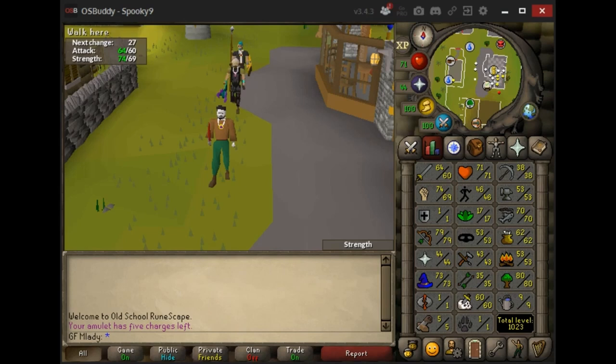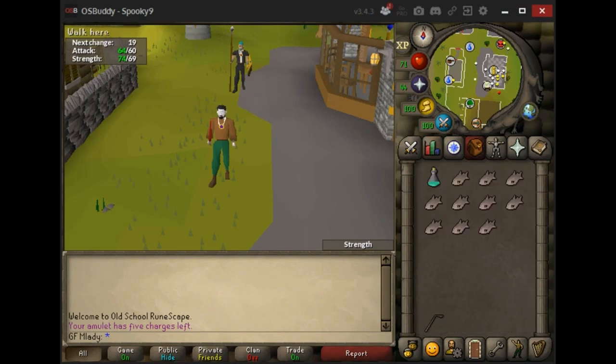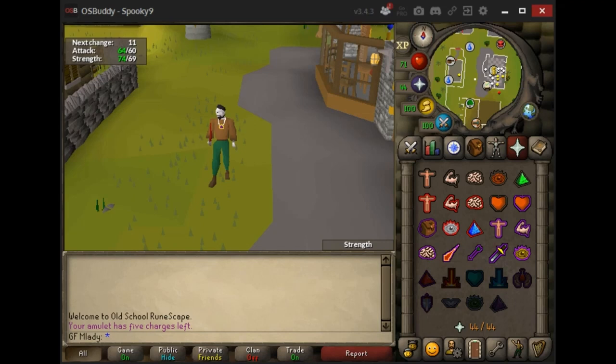If you're a one prayer, one defense pure, then this is a really hard task, but hopefully you have 43 prayer and if you do, you can follow along with this guide. My strategy is to AFK them because they are aggressive — you leave auto-retaliate on, and you just leave protect from melee on.